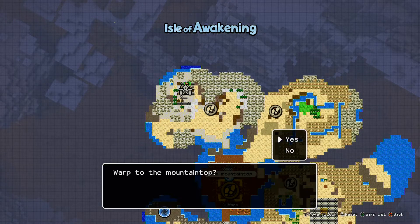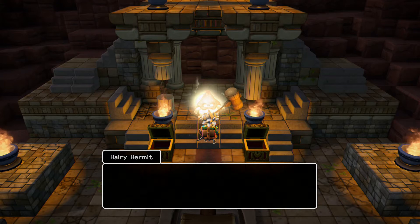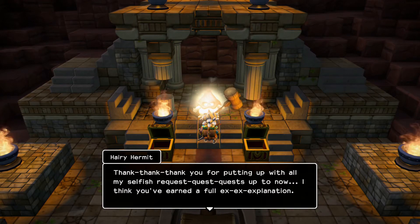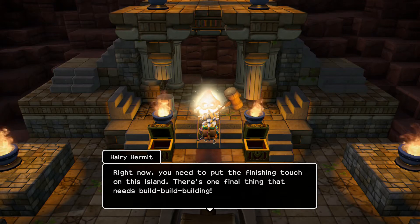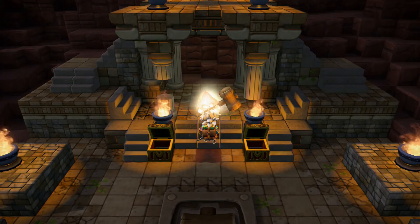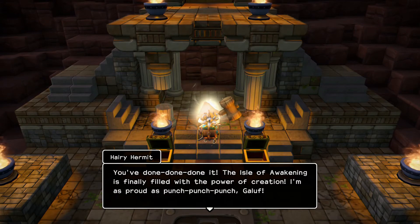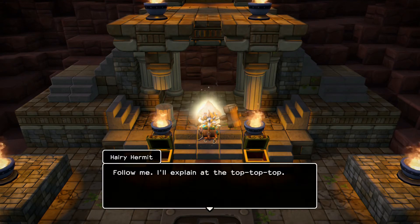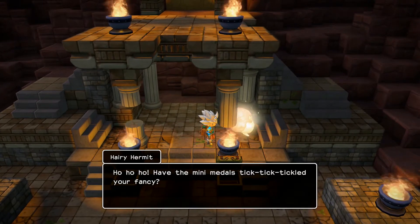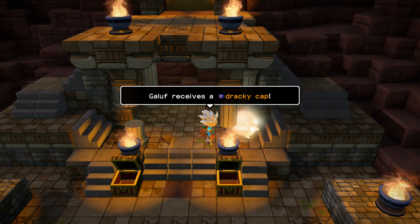I'll go see him now. He wants me to build a banner — a flag, basically, for this island. Yeah, take those. I got a mustache. I got a drachycap.